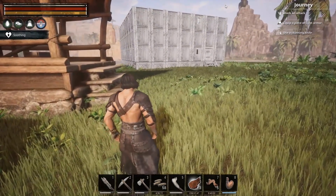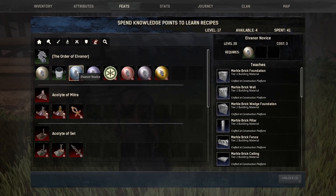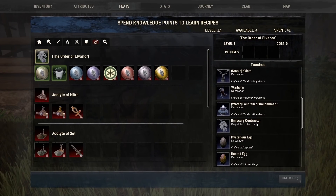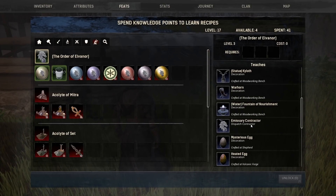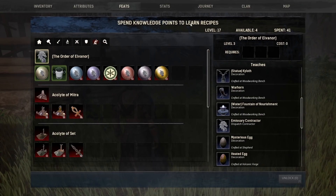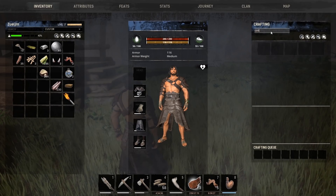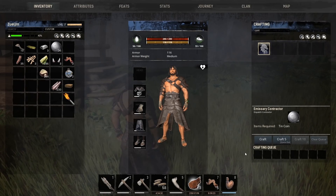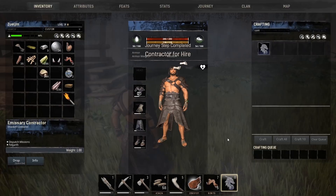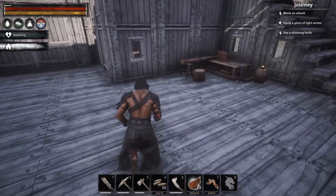Ten coins — I don't know if we can use those quite yet. If we take a look in the feats under the religion tab, it might be the Order of Elvenor. We need the Dispatch Contractor. Maybe it's just in our crafting — contract. Yeah, we could do it right here. Seven coins. You gained a level. So I imagine this is going to be a vendor. A contractor for hire. Let's see if we can place it in the fort.